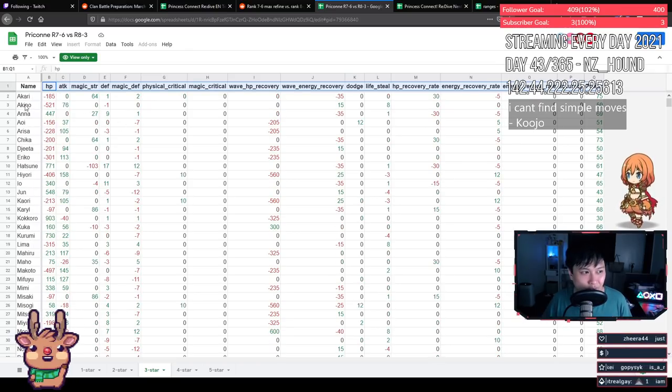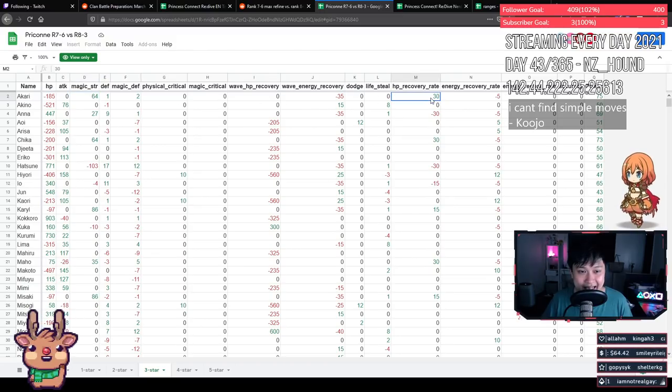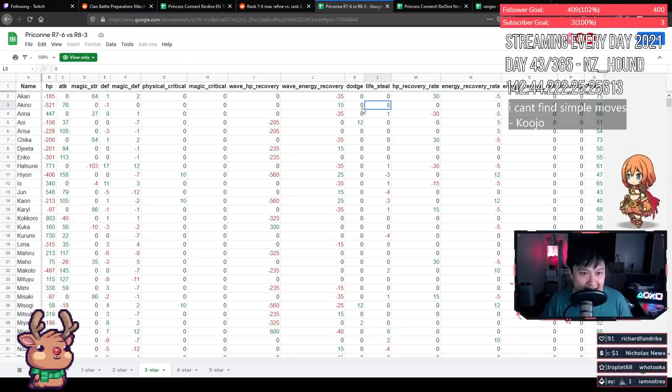First we've got Akari — she's losing some HP for some attack and HP recovery. I would take this and say go up for arena, because that might help her hit Miyako harder, especially if you've got physical units that are missing. For Akino, she's losing HP, gaining a bit of attack and gaining lifesteal. The combination of attack and lifesteal gives more sustain than losing 521 HP, so I'll take her up.